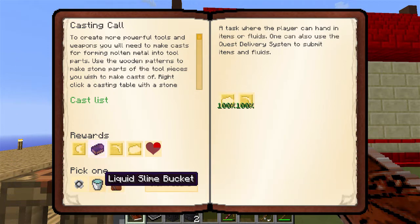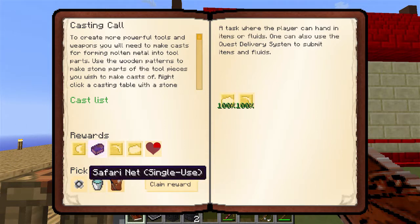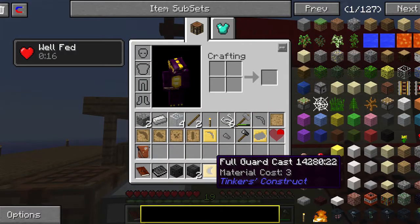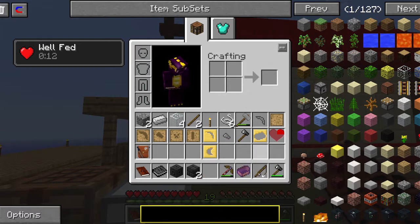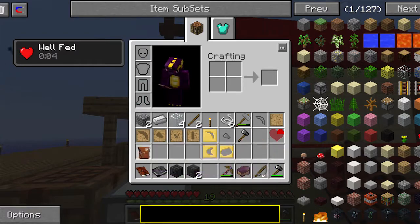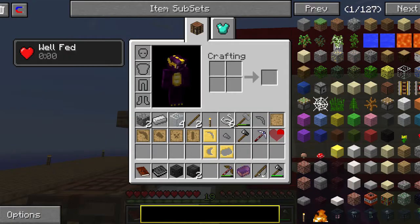We can claim our reward - a liquid slime bucket, a safari net single use, or a reward bag. I think I'm going to take the reward bag. I could take the safari net but I can end up making safari nets later on and I don't see why I'd need one yet. We got a full guard cast, the ingot cast back, a boot with Feather Falling - I don't know how I'd use that.